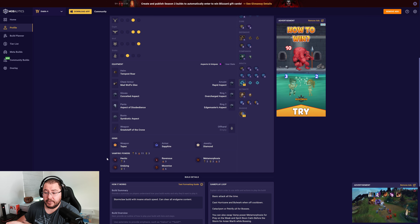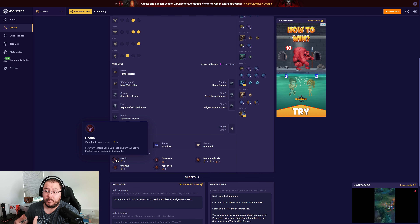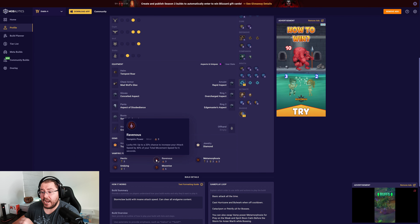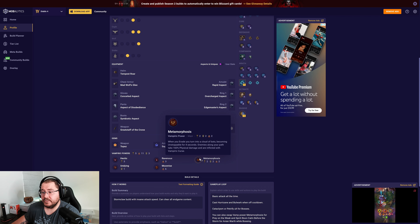For vampiric powers: Hectic gives cooldown reduction on active cooldowns for every five basic skills used — we attack really fast, so it constantly generates cooldown. Ravenous is a key power that cannot come off — it gives a massive attack speed boost based on 40% of total movement speed at a 20% lucky hit chance proc. Because we attack so fast and have a high lucky hit, we get this buff almost 100% of the time, and it refreshes itself during the active duration.